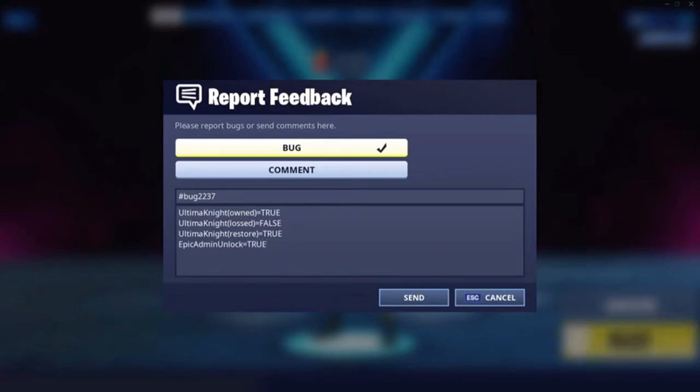Then finally, underneath that, just put brackets, RESTORE in capital letters. This is the full thing that you have to send. Don't do anything different to this, as it may not work. It's got to be that exact number, 2237.